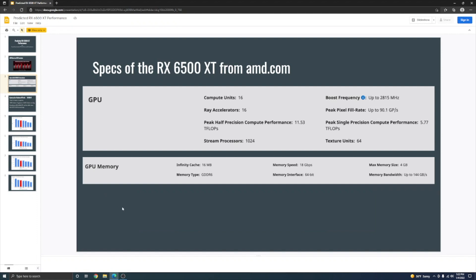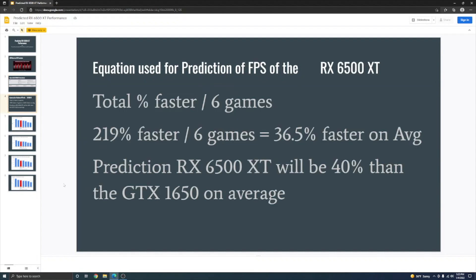The RX 6500 XT from AMD.com shows 16 compute units, 1024 stream processors, 64 texture units, and 5.77 teraflops performance. It has a max memory of 4 gigabytes running GDDR6, and 16 megabytes of Infinity Cache. These are the specs of the card — it's a very low-end, entry-level graphics card.